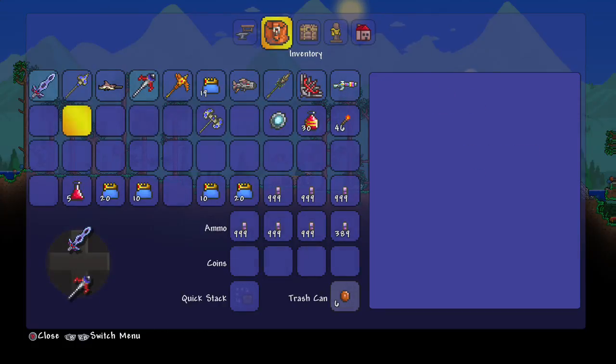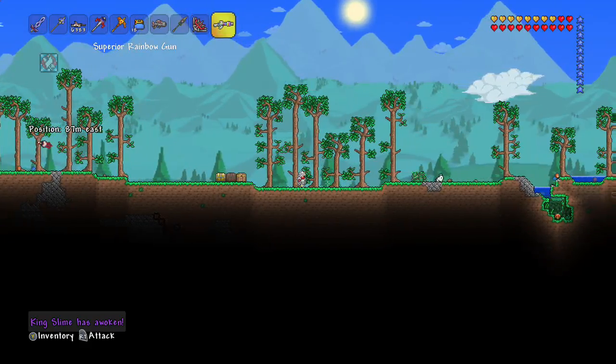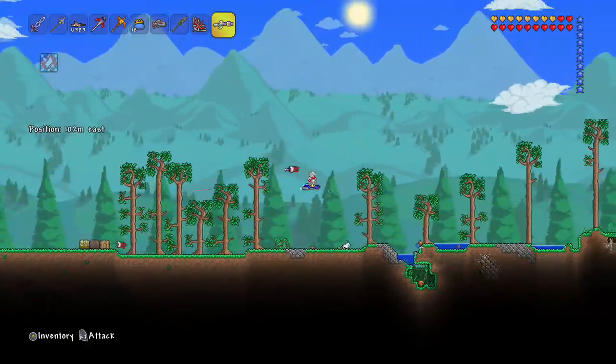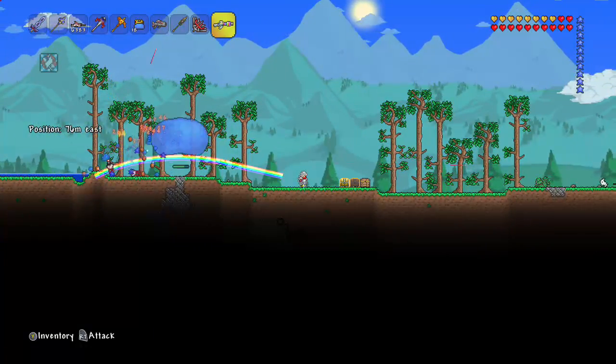We did get that drop from the first one — don't forget the health potion. So let's do the second one. By the way, I might do like 10 of the goblin armies because those do take a while. It's mostly time, but this guy's easy, so let's try the Rainbow Gun this time.